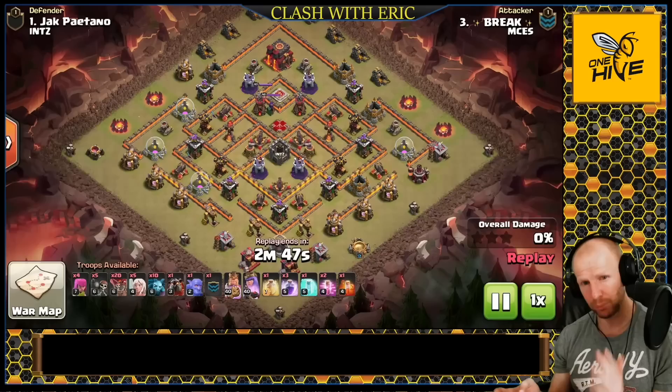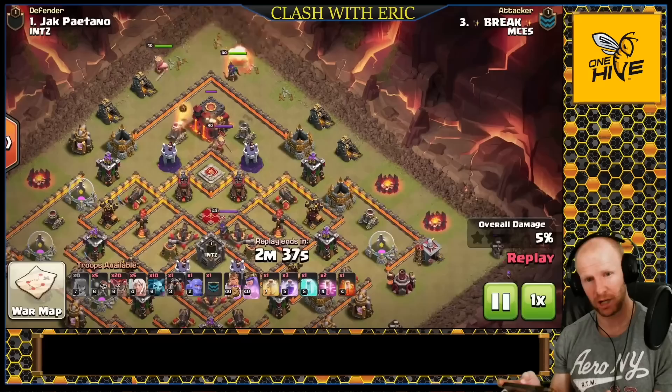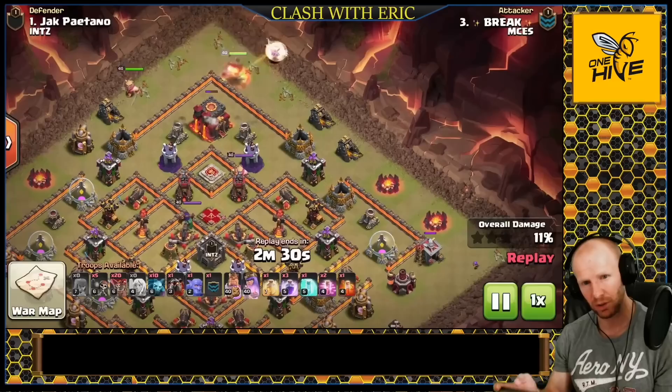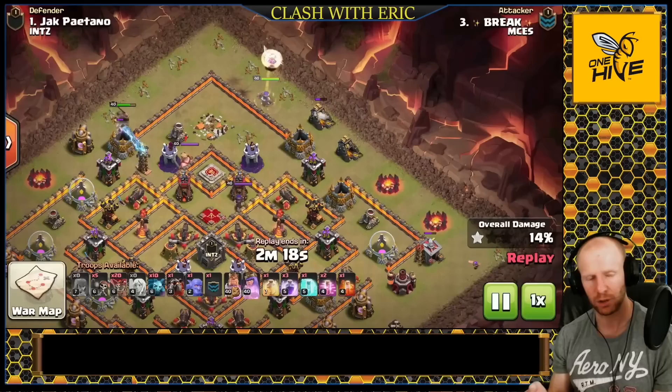Next up is the queen charge Laloon. It's done a little differently than the queen charge mass baby dragon because the balloons themselves need actual spell support — you can't just dump everything into the queen charge. This one is sometimes a little more difficult because you're trying to manage the queen charge and the Laloon at the same time. Laloon in general is a relatively difficult strategy to master, so it takes some practice, but it's always impressive to watch.